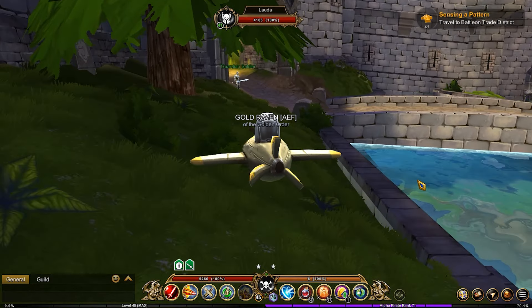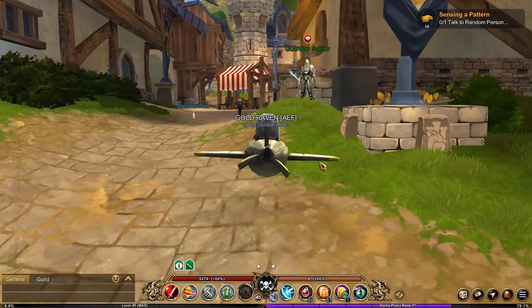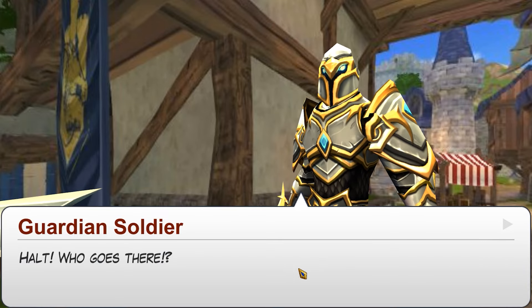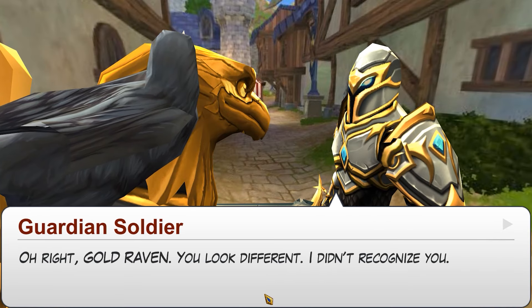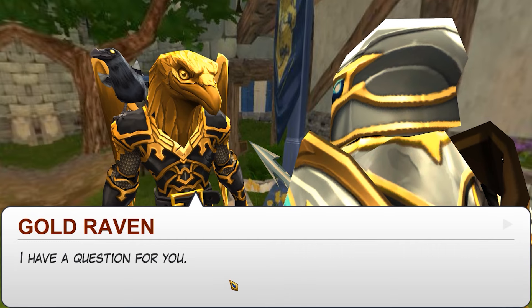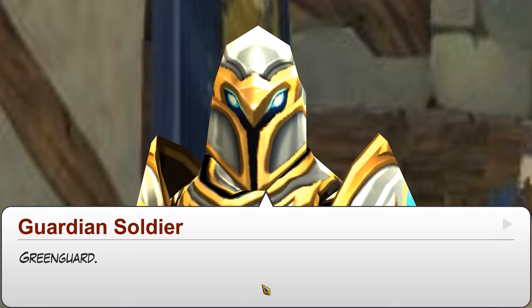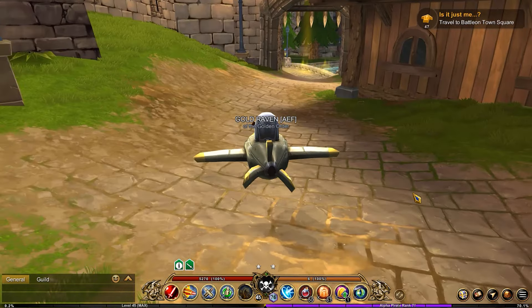Batalon district — we've got to go out the little gate. Talking to a random person: Guardian Soldier. Halt! Who goes there? He looks different. It's me — Gold Raven. Oh right, you look different, I didn't recognize you. I have a question for you. Greenguard? Why does he look so dumb? That's funny. Wash your hands and stay out of trouble. Quite hilarious.